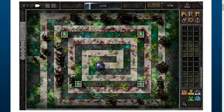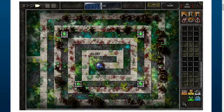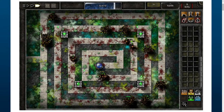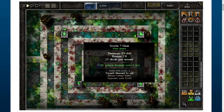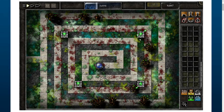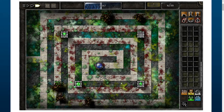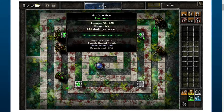Here we already have two level seven gems and two level six. I upgrade one more gem to level seven, then combine two level seven gems into a level eight, because giants have quite a lot of health and the towers are struggling to kill them.